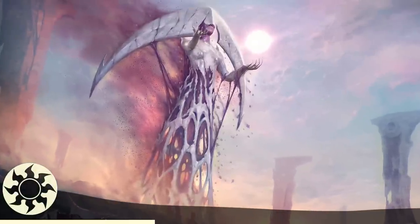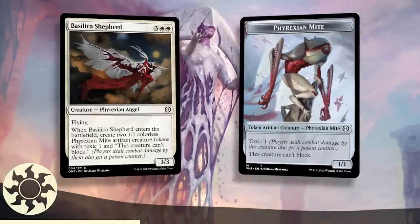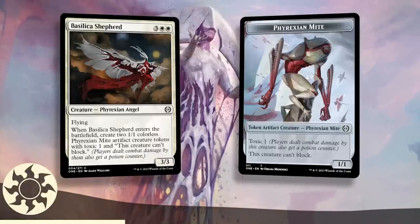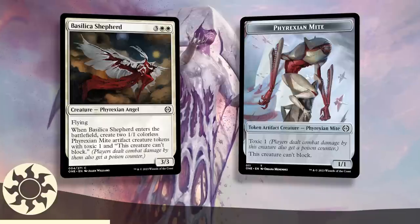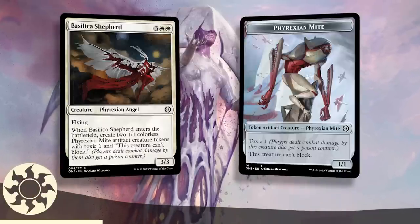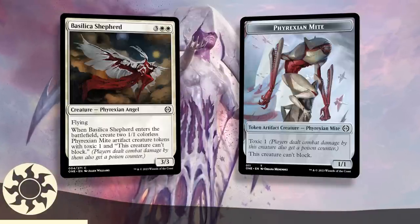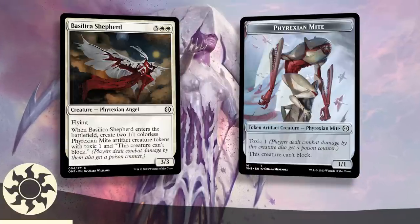The next best common is a tie. Basilica Shepherd is strong — 5 mana for 5 power and toughness across 3 creatures, including a 3/3 flyer, is good no matter what you put it in, and you get some toxic to boot. This is a pure value play. Don't be afraid of the 5 mana, it's worth the cost. The only white decks that wouldn't use this are ones splashing white and can't consistently get double white. Otherwise it goes into your white deck, even the aggressive ones — it's just too much value not to play.